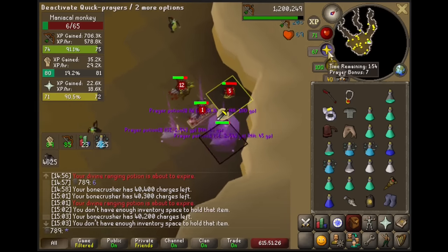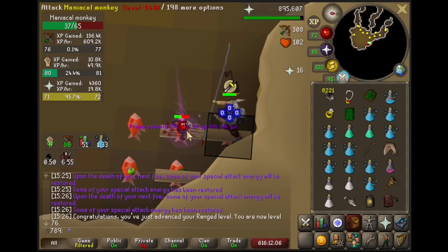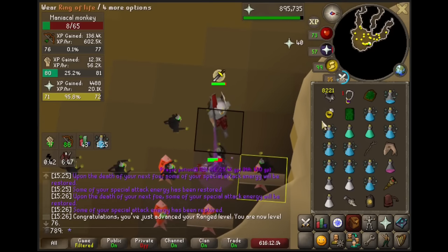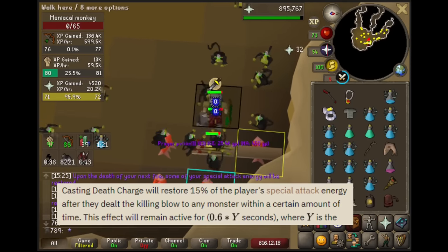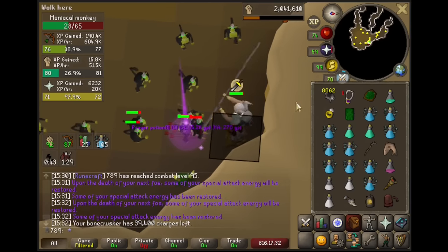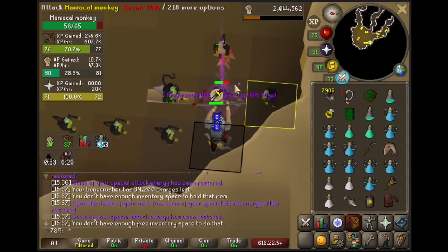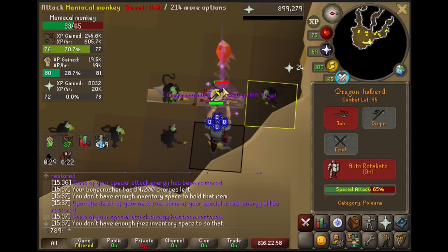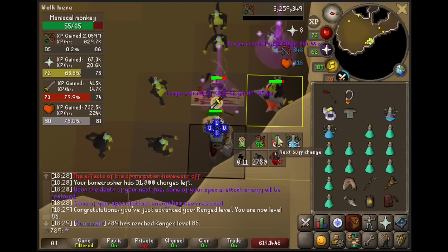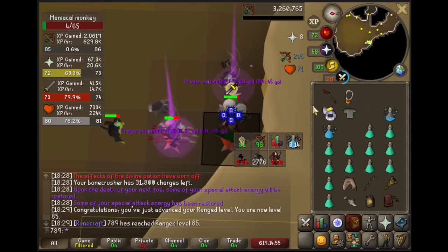A full hour later we're closing in on 75 range. We were seeing 578k range XP, 29k melee, and 18k prayer per hour. I way underestimated the prayer XP from here — 18k an hour from my bone crusher automatically burying bones for 8 XP each is just crazy. With the help of a friend we realized we were doing this method all wrong. Death Charge: this spell is insanely good for Iron Men. It can be cast once every 60 seconds, and when you use it, the next kill will restore your special attack by 15%. This is going to give me a full extra special attack every 2 minutes — nearly 2 times more specs an hour, so our melee XP is going to zoom up.